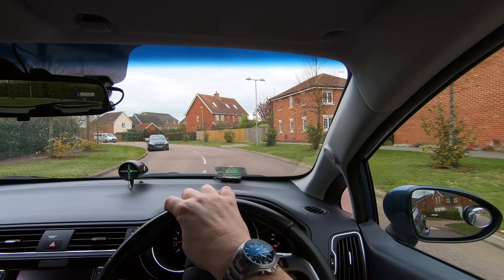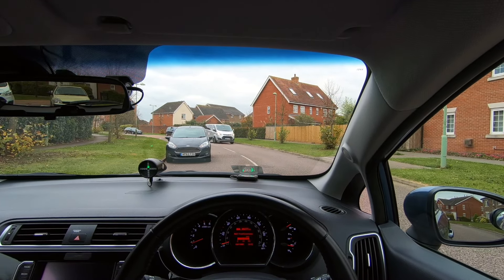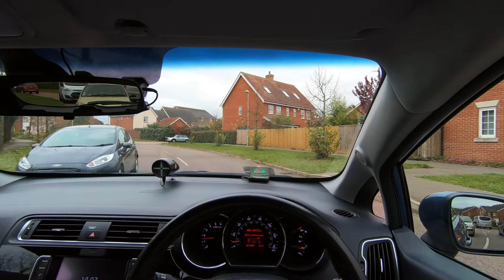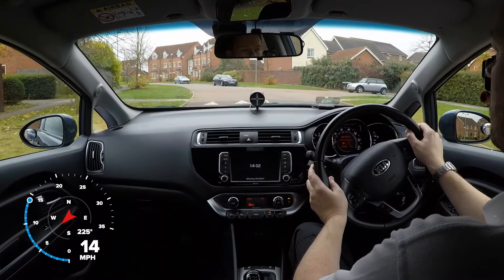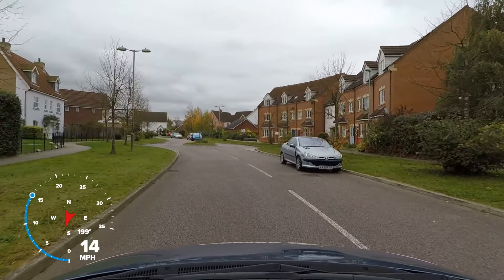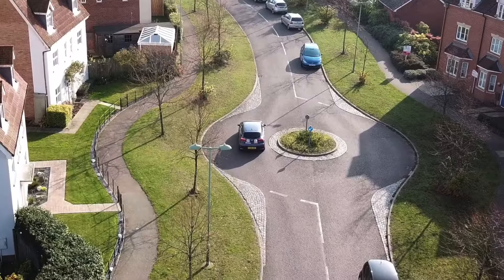We spot the silver van driving towards us and as our lane is blocked we must pull in. We check our mirrors and see the car is waiting safely behind us, so we drive on and return to our lane once more. This is called meeting traffic, and in this video we will show how to handle this situation safely by using good anticipation and planning skills.